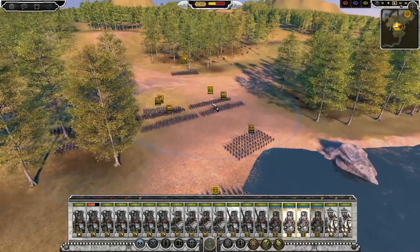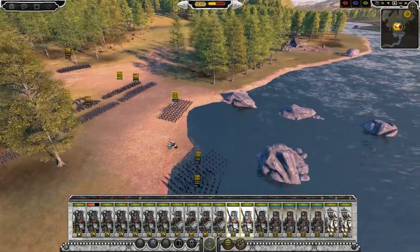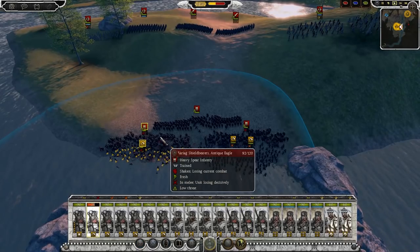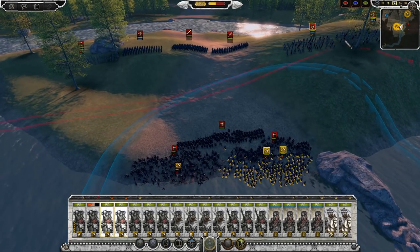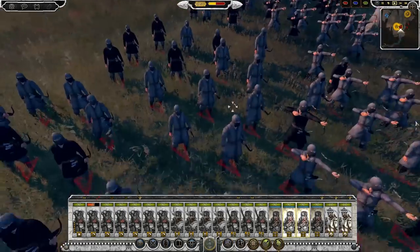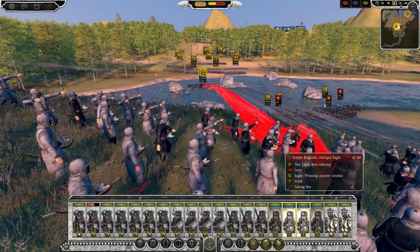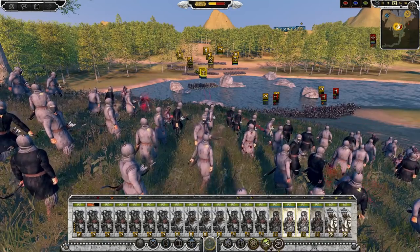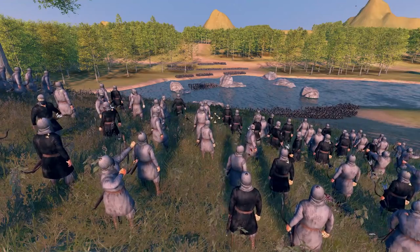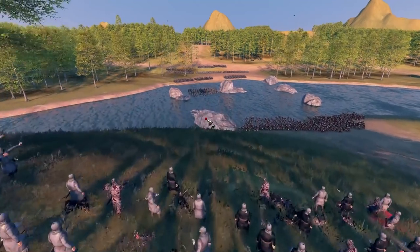We're sending up some Crossbowmen. I might send up a couple more units of Spearmen as well, just to help out and make sure we're not being depleted too heavily. The archer fire has been horrific, but the Crossbowmen are very lightly armored targets. We'll pop our Barrage and Precision Shot — so we should fire down and annihilate these guys. Barrage plus our bonuses should kill them in no time.